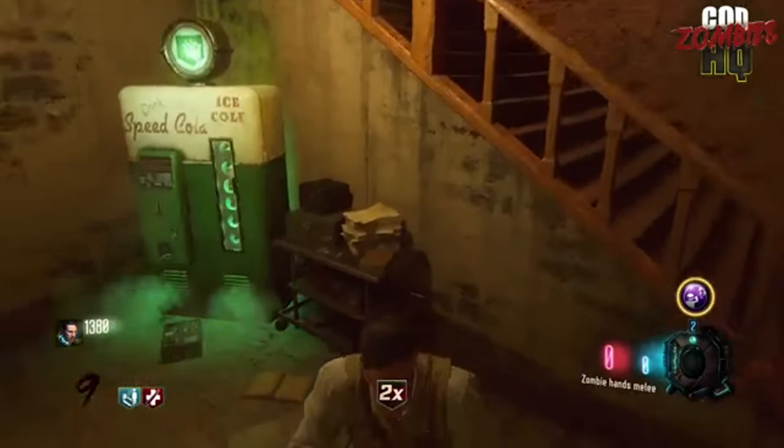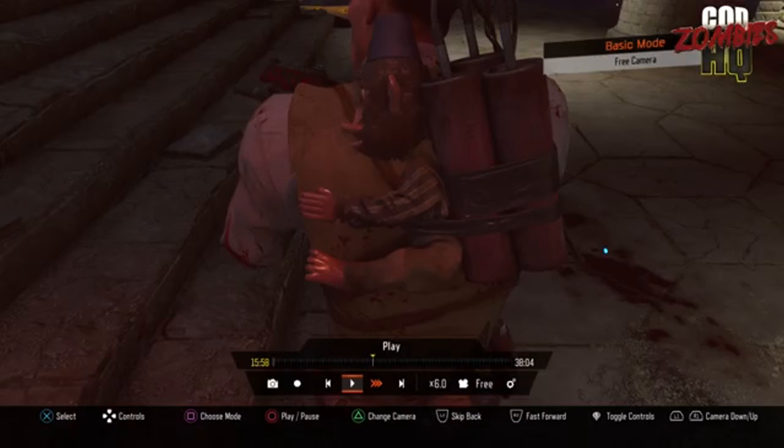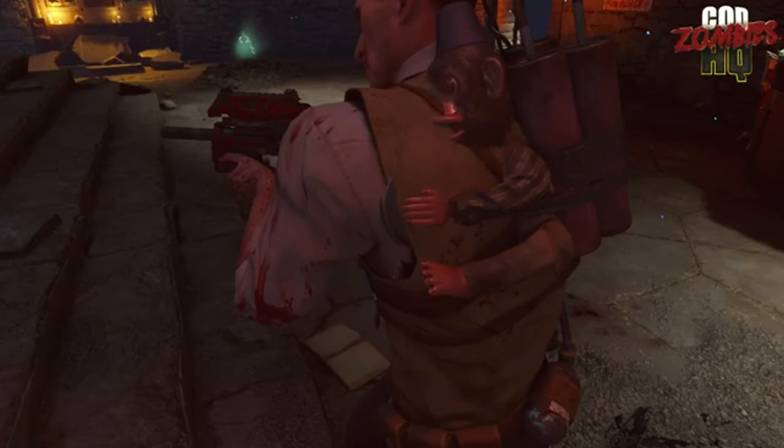This is just a totally glitched out version of the game — to the point that we got a new shield, the Monkey Bomb shield. The shield texture has been replaced with the Monkey Bomb on Der Eisendrache, fusing your back with the explosive power of monkeys. It just acts like a regular shield; only the texture has changed in theater mode.